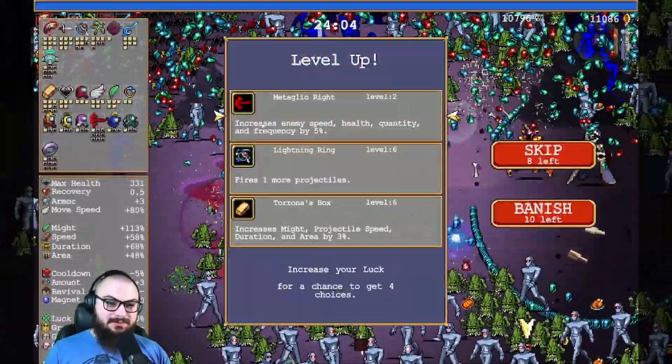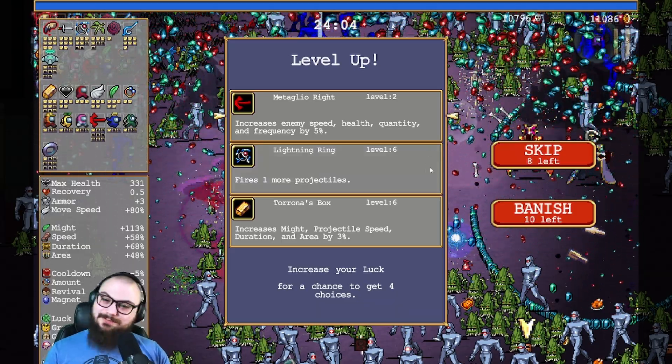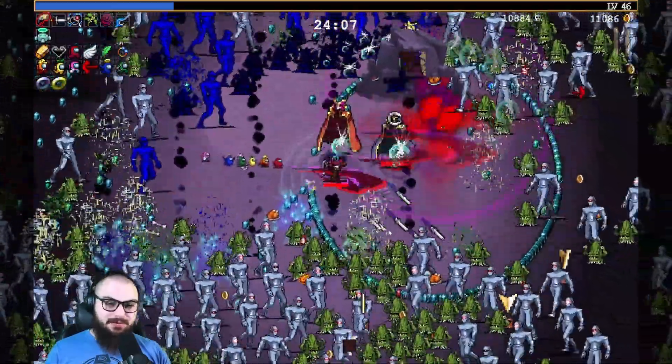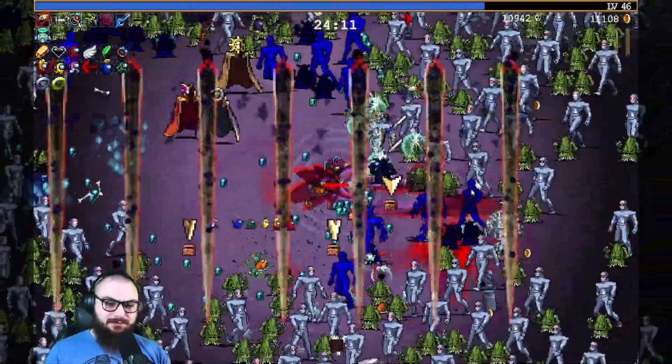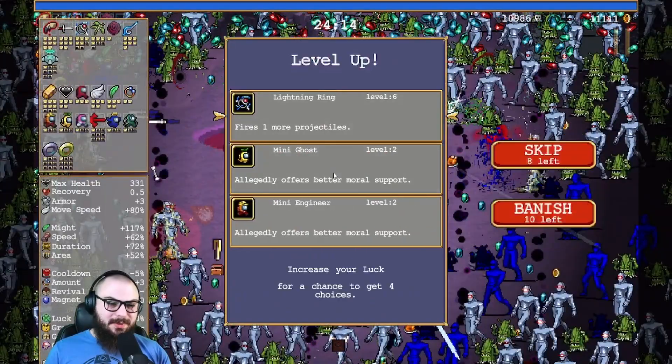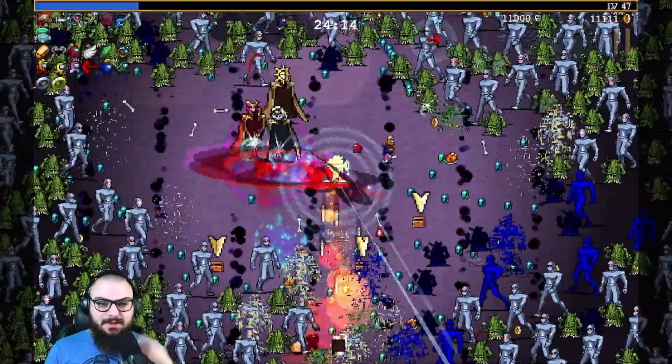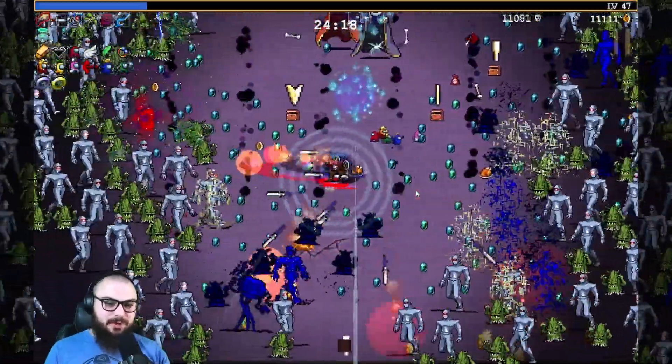Picking up these little guys means that we get the extra boss guys to come and fight us. You know what? It's fine - bring it. I'm just going to pick up a couple of extra items so we can just continue doing some stuff. Because we have like a crazy amount going on here. This is so silly and I love it. We'll just pick some more crewmate builds.